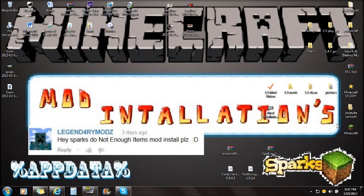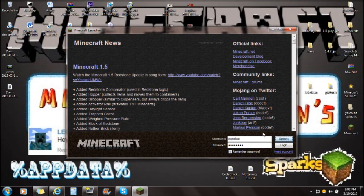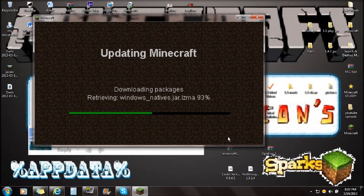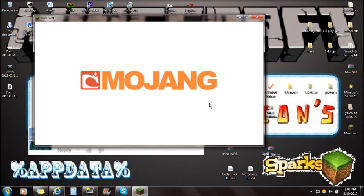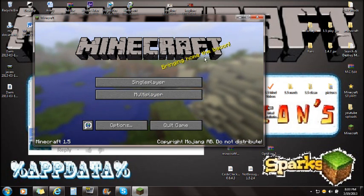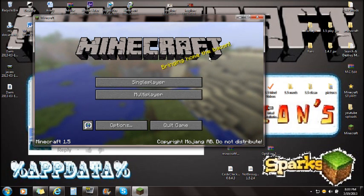First, open Minecraft, go to Options, force update your game, click Done and log in. The reason we're force updating is because I have mods already installed and I don't know if those are compatible with CodeChicken Core, Not Enough Items, or Forge. Force updating gets rid of those other mods to prevent a black screen. If you do get a black screen from this installation, it's because you didn't install it right or didn't force update — so force update and restart the video.